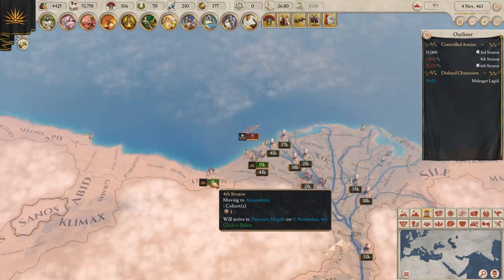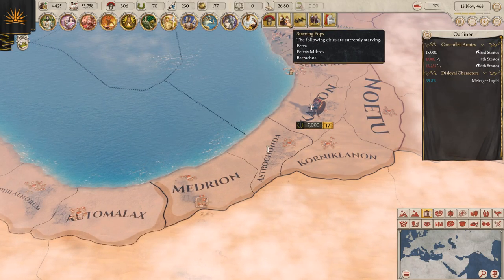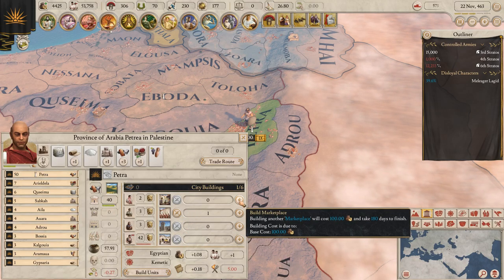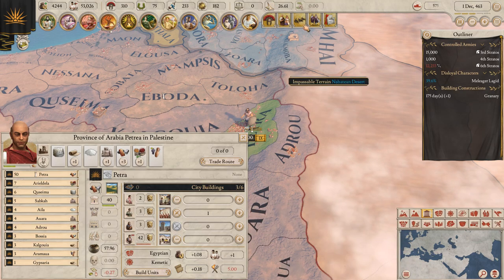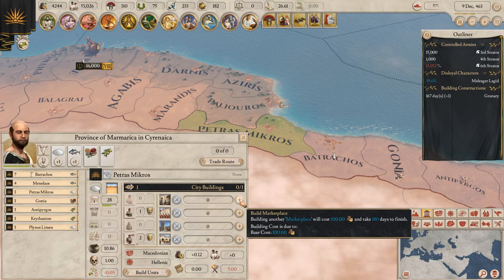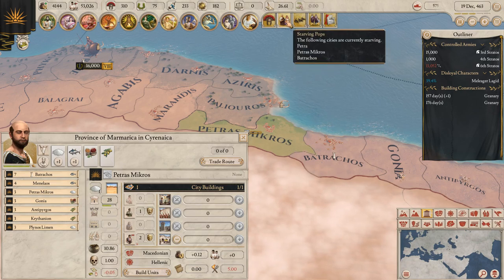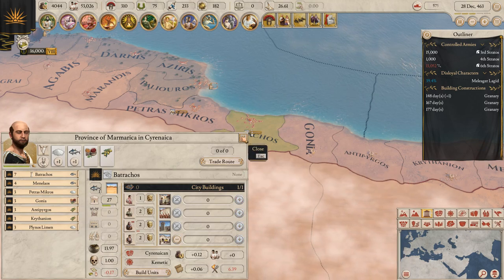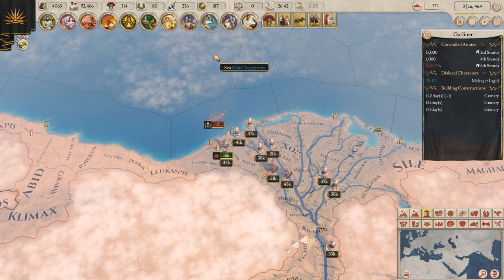There are some starving pops — where are these guys starving? At Petra. Can I build? Let's build a granary and a marketplace there. Petra Mikros — let's build the granary there, and then Trachos, we'll build the granary too. I don't know if granaries are actually going to improve it, but it's worth a shot — it makes the slaves happy.